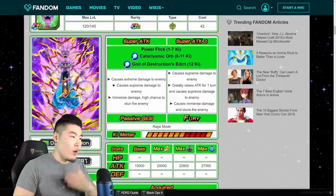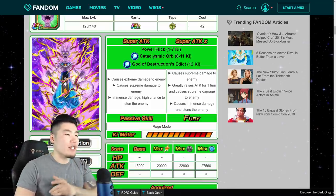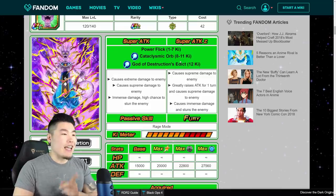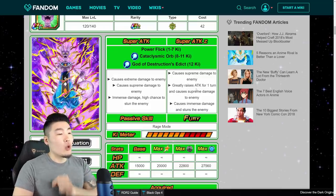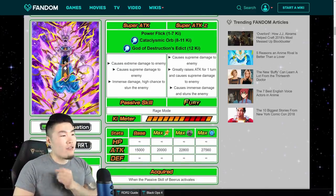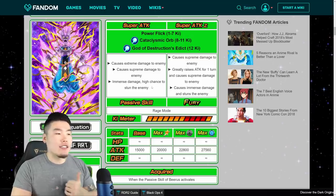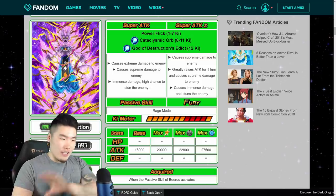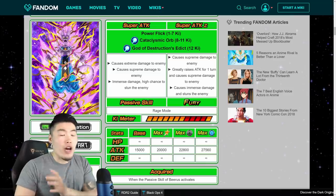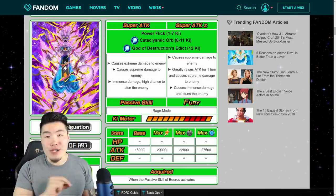Here's his Rage Mode. He has different super attacks at every key interval. At 1 to 7 key, Power Flick went from Extreme Damage to Supreme Damage. Cataclysmic Orb at 8 to 11 key went from Supreme Damage to greatly raises Attack — a 50% increase to SA Multiplier — and Supreme Damage to enemy. For his 12 key, God of Destruction's Edict causes Immense Damage and, in the new Extreme Z Awakening mode, stuns the enemy with a 100% chance to stun — no high chance, no medium chance, just 100%.